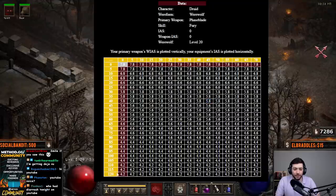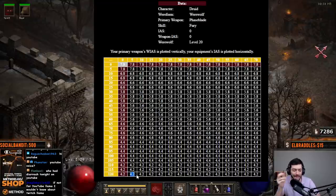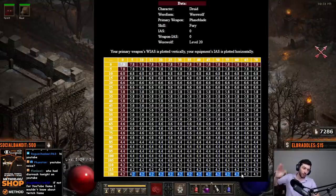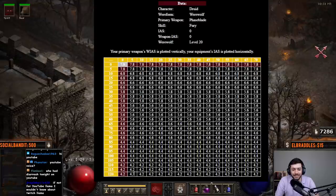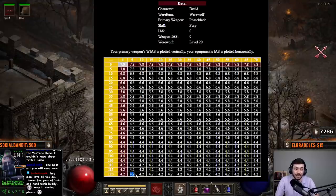If you get all the way down to like a six-shaled phase blade or something, you can get down to 4.2 frames per attack. That's pretty fast — when you see that you know where to go, because this is essentially six hits per second.